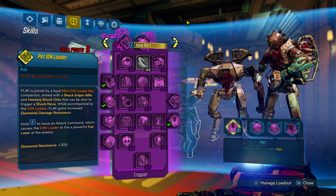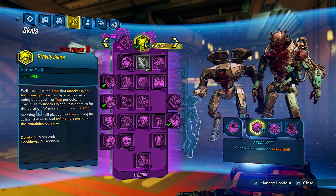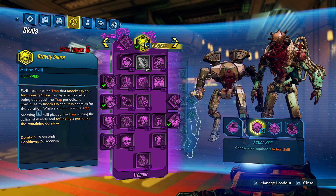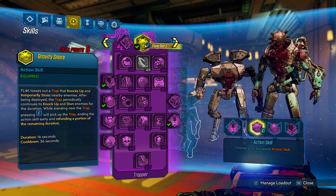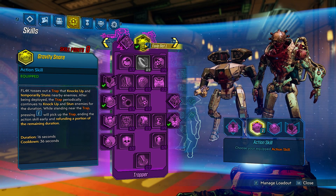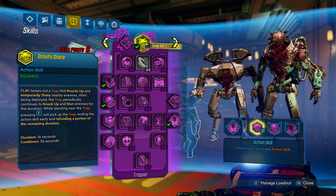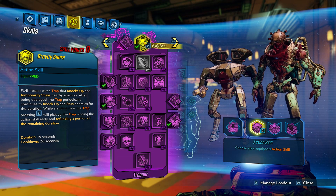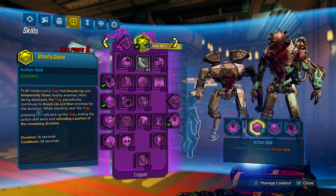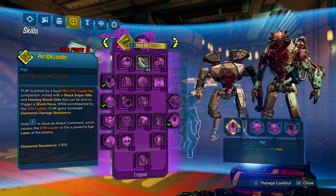The new skill tree is called Trapper. This gives you a new ability called the Gravity Snare. What this does is it allows you to toss out a trap that knocks up enemies and stuns them temporarily. Every 3 seconds or so it knocks them up into the air so they lose their targeting and you're able to attack them. The duration is 16 seconds by default, and it will continue to knock them up every 3 seconds.